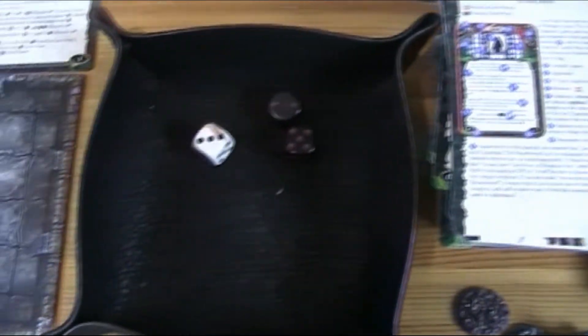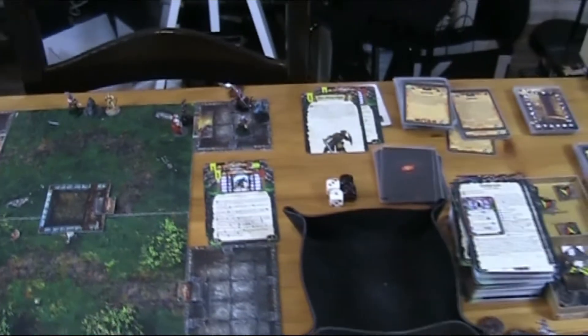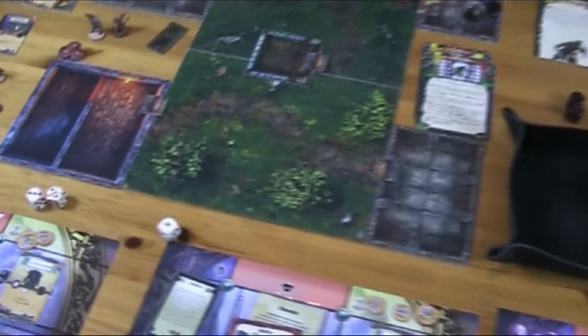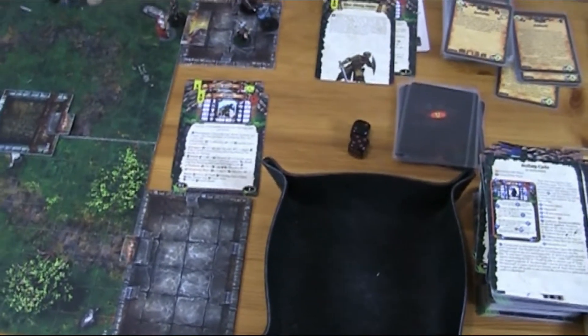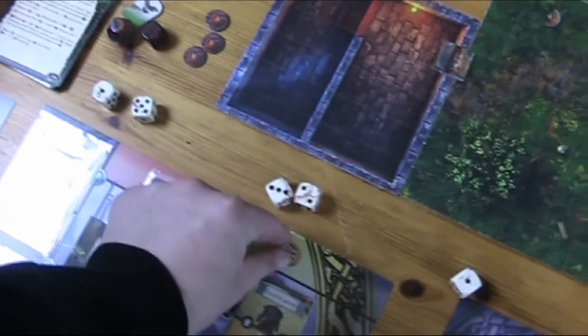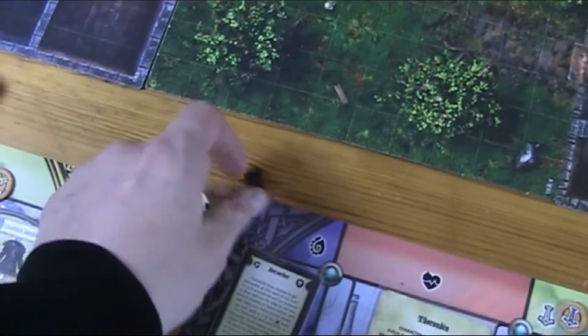I roll initiative first and that isn't looking great — pretty bad. Do I want to reroll? I would need an eight, but I've got a plus-one from Sharp Senses so I think I'm going to try it. I reroll and got the initiative. Now I shoot with the bow again. This time it's even better — we get five dice because of the critical. That's three damage, which means she is already wounded. A pretty good start.